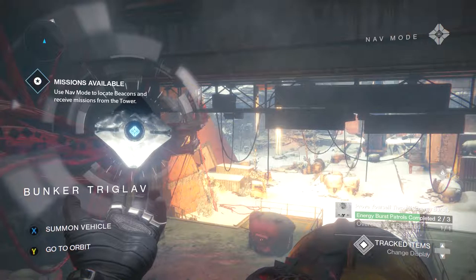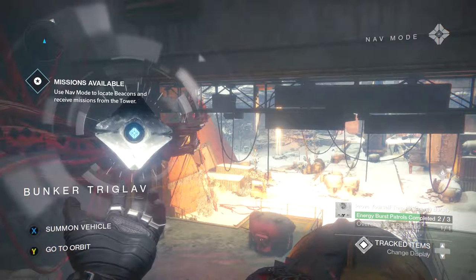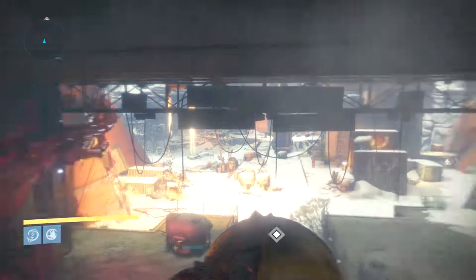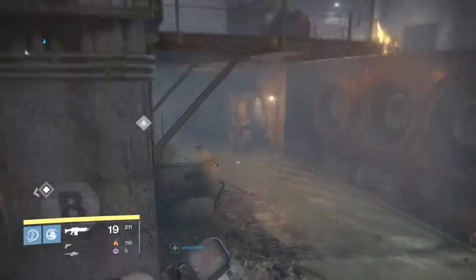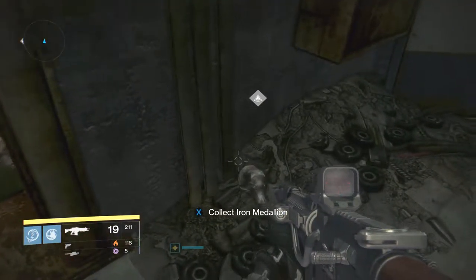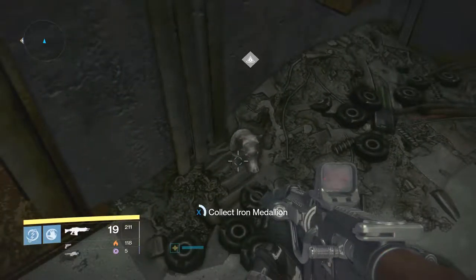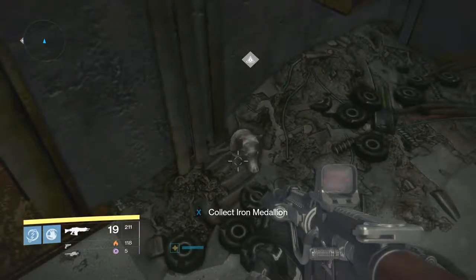Now this last and final one that you'll need to get is in the Bunkered Triglov — I don't really know if I'm saying that right, but you can read it on the screen. It's over here in this corner, right here, kind of in this bit of trash. I don't know why people just throw this away if they can make a Gjallarhorn.